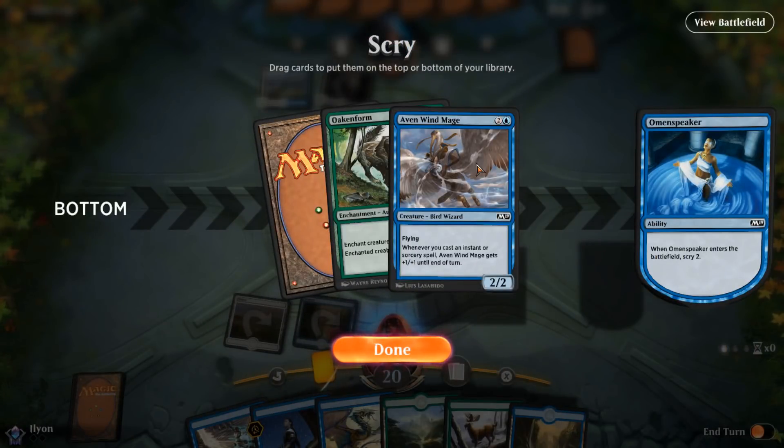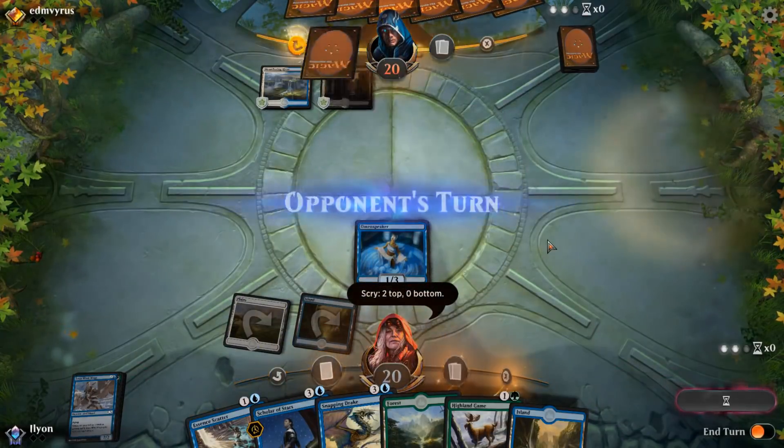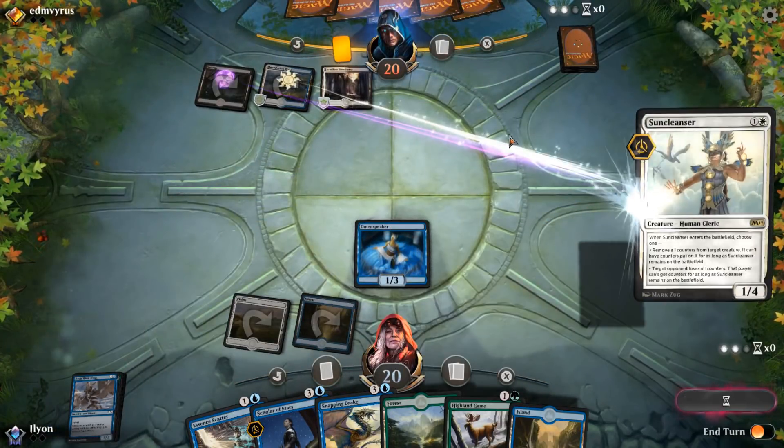We have Oaken Form and an Aven Windmage — I kind of like both of those. We have four power, four lands, so we can go all the way up to four. We can play Aven Windmage and then Oaken Form on it. I kind of like this. We're just going to top-deck. I really like that they added the animation for that, by the way. It's nice that they finally did it.